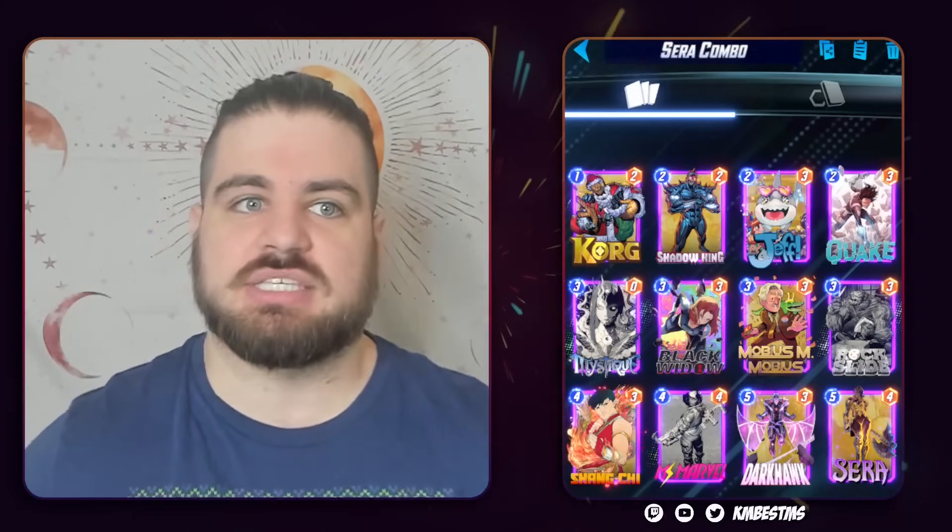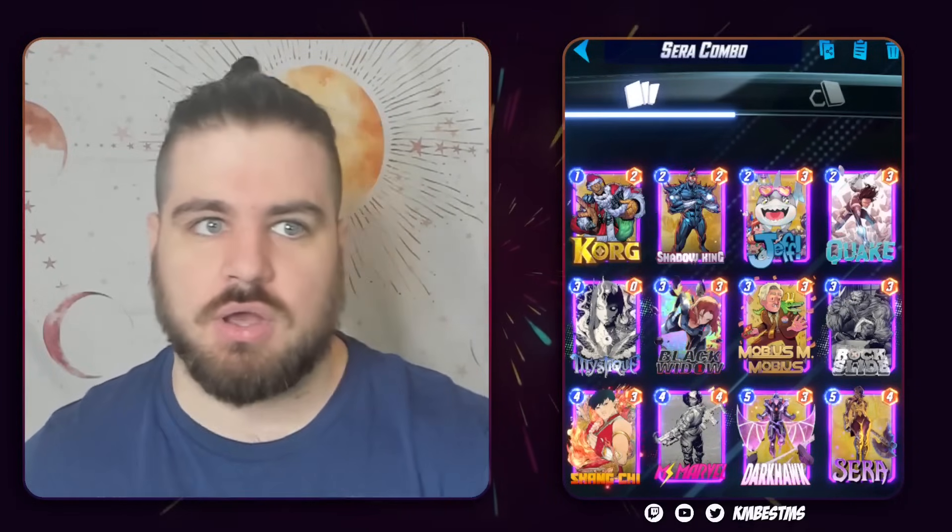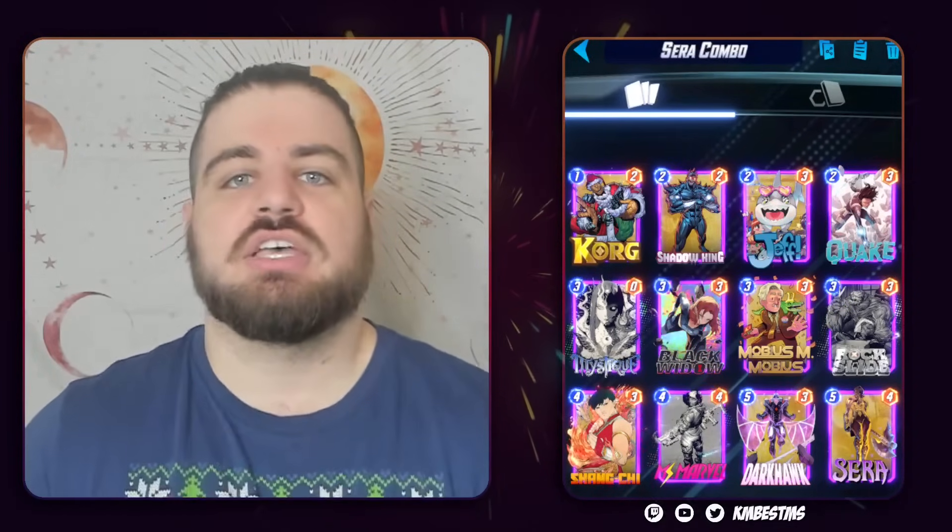The Super Giant in the Sarah stuff — again, the Super Giant is allowing you to put the Mystique face down, final card is Darkhawk, you get two Darkhawks. It's very, very good. Straightforward.